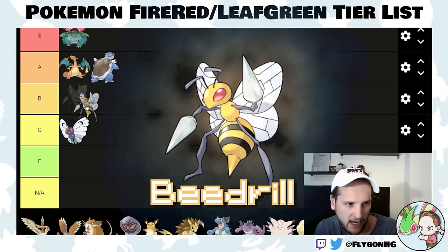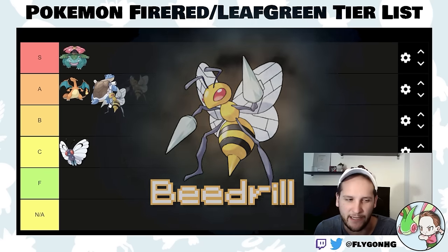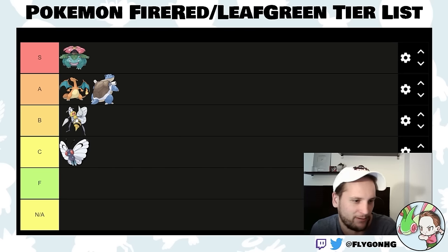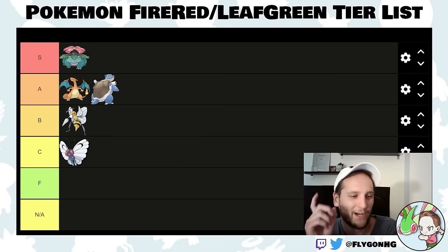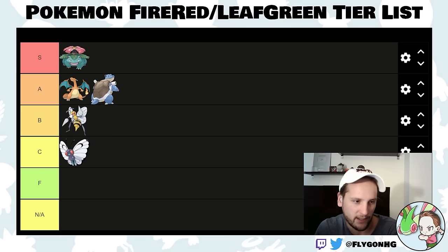Beedrill is very underrated. I'll put it in high B-tier — B for Beedrill. It's very strong for such an early Pokemon and has one of the only bug-type moves, meaning it's really good into Sabrina. Beedrill is part poison-type so you'll be weak to her psychic moves, but if you outspeed or set up Agility on her lead Kadabra, Twin Needle just kills all of her psychic types. They're very physically frail. It's also useful against Misty's Starmie.